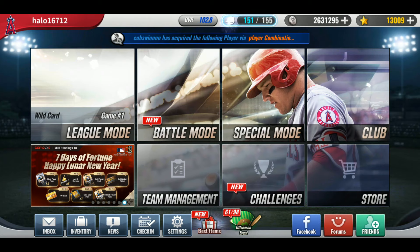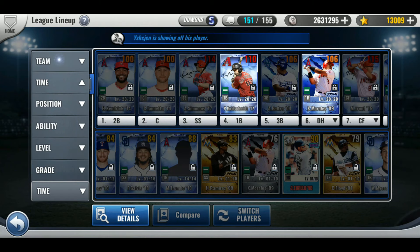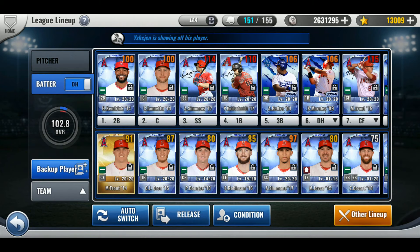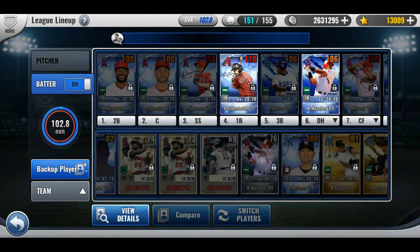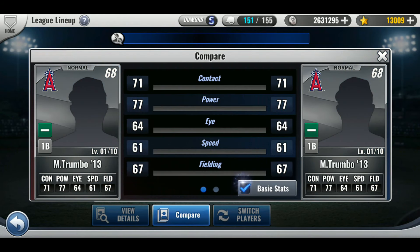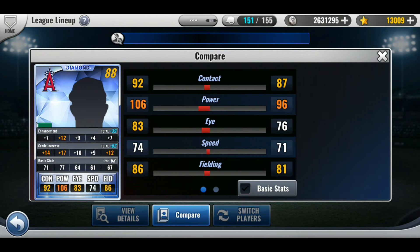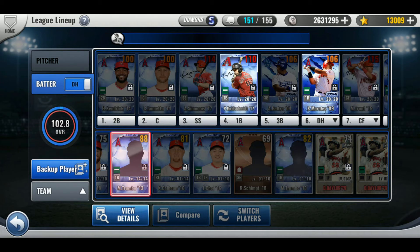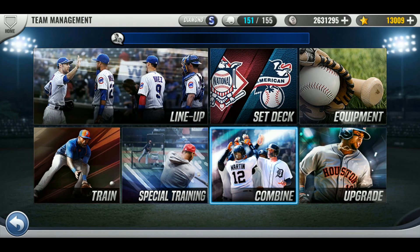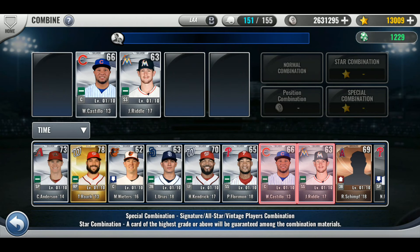Let me compare them really fast. Let's do it by team — Trumbo and Trumbo. Same year, same everything. Oh wait, this one is actually better. I'll think about that. I'll probably never use him but maybe on the bench. Let me save Trumbo until I decide what I'm doing. Alright, forget the silvers — looks like they're just not working out for me.